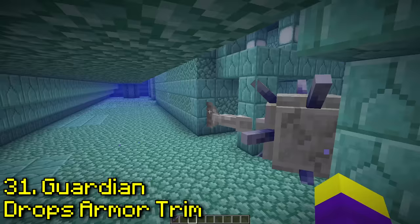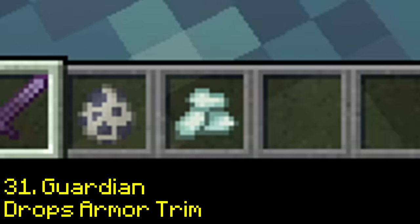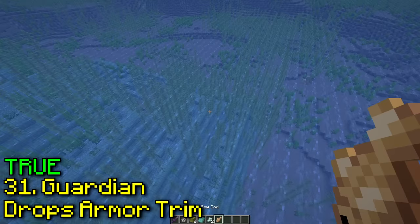Does killing an elder guardian drop an armor trim? Nothing so far... and yeah, tide armor trim. These guys can also drop fish, which is kind of weird — I don't think they're fish.